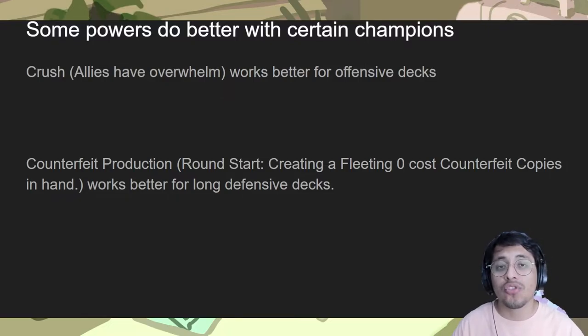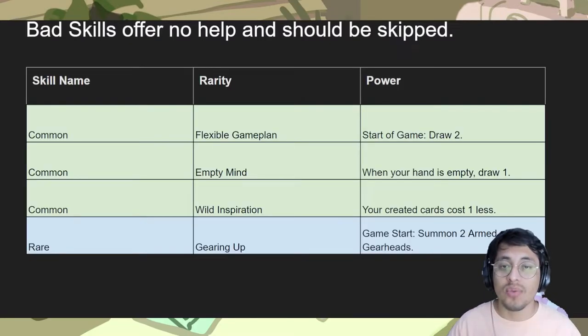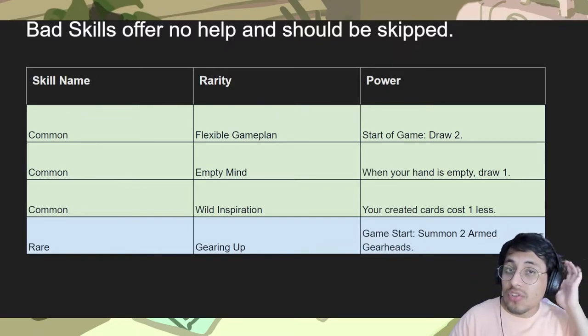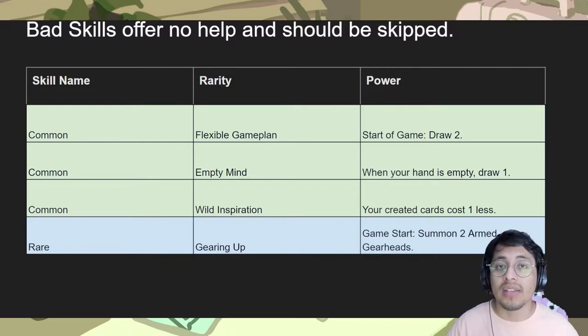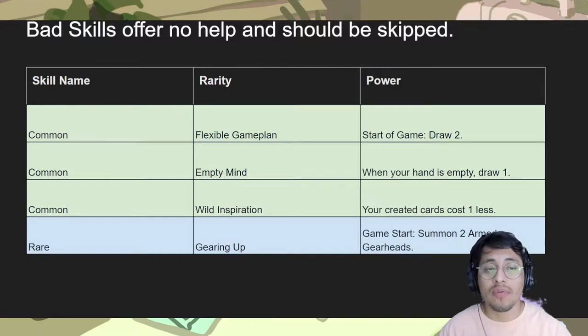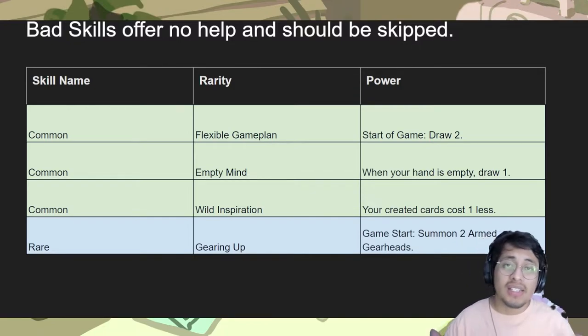Instead, I decided to break abilities up in terms of how viable they are with other decks, making sure we have a good balance. Bad skills are ones that offer no help and should be skipped — not that they don't offer any help, it's just that they might be a little too underpowered or don't match the playstyle of a lot of decks. For example, Flexible Game Plan only lets you draw two — honestly there are better skills than just drawing two at the start of the game, unless you have a lot of one or zero drops like a Lurk deck.